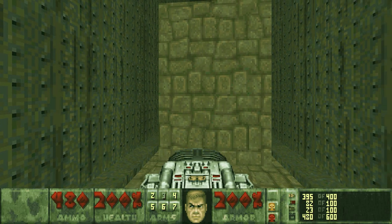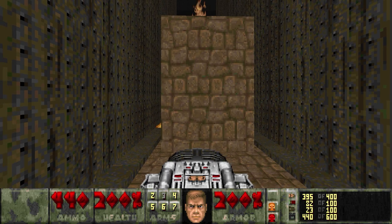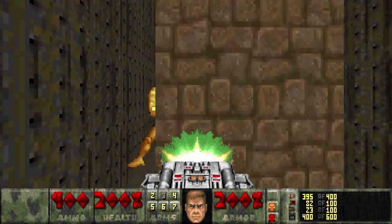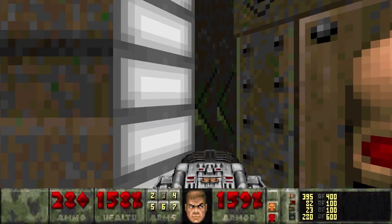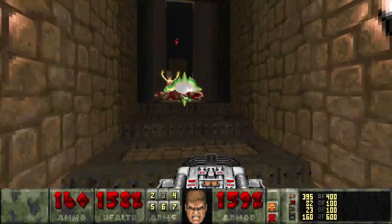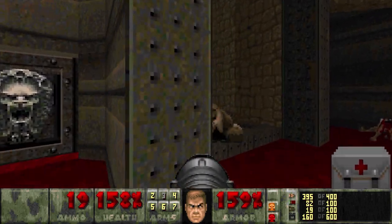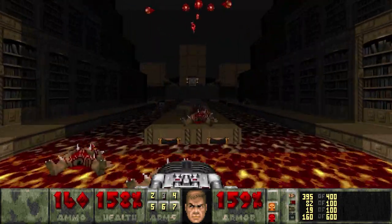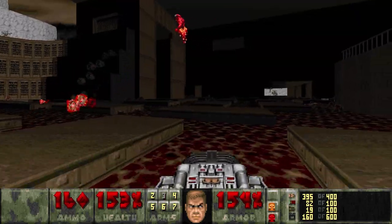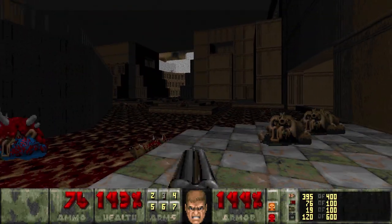Before we leave, we'll have to deal with a little party of Archviles, whatever the hell they resurrected, and an aferit. We'll keep the BFG out here. I think we got rid of enough of them to safely make our way out. Now it's just this aferit — the chief librarian. Get out of here. Got him.